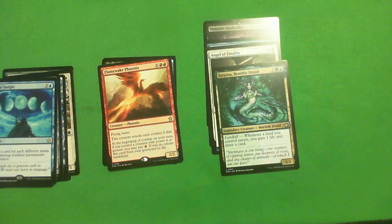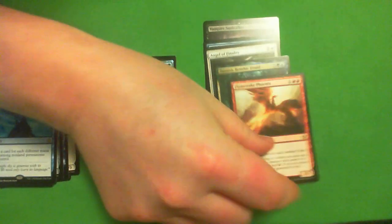Flame White Phoenix: two red and one colorless for a 2-2 flying haste. It attacks each combat if able, and at the beginning of combat on your turn, if you control a creature with power 4 or greater, you may pay red to return this card from your graveyard to the battlefield. What's unfortunate is it can't block — well, you can play it turn three after combat and it can block once. You really want this in an aggressive deck, and preferably leaning red — ideally 11-6 or 10-7 red in your mana base, because two red pips matters. Probably B-. I'd consider this, especially since you have time to build around it. But if you're mainly a green 4-power-matters deck splashing a little red, this goes down to a D. You really want to be able to cast this on time. Putting it in the consider pile.